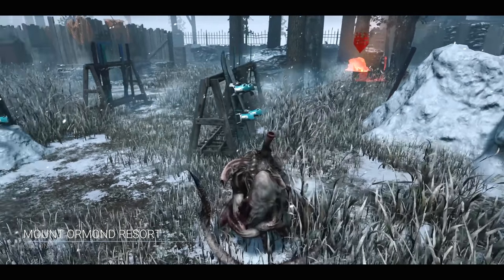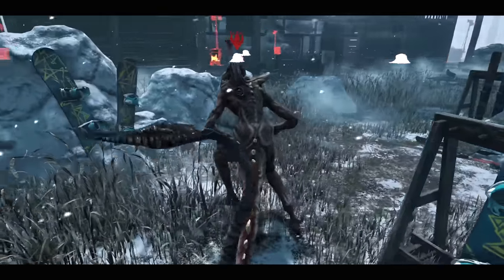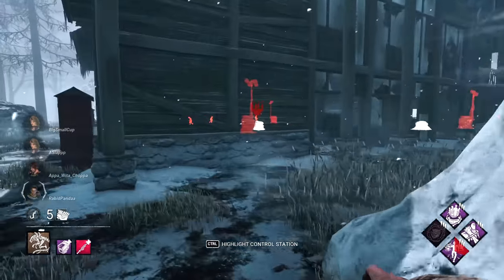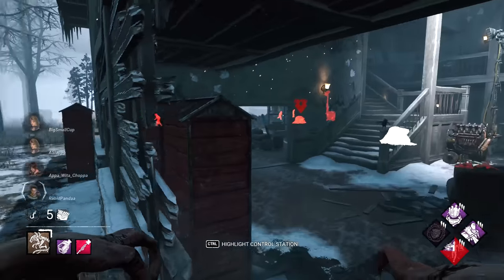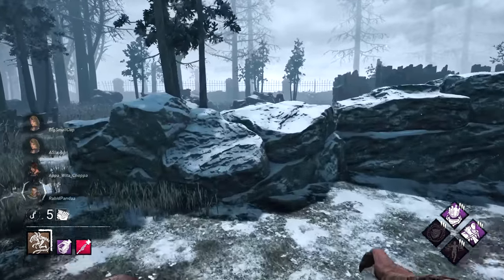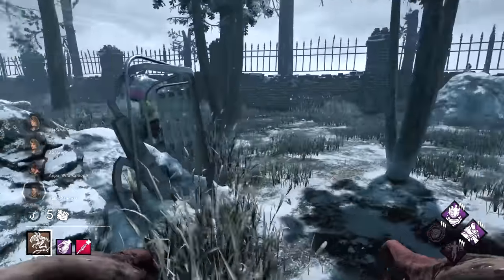Alright guys, we made it to the Mount Ormond Resort with the brand new alien skin. Yes, the chapter is out and I'm playing as the alien clone skin. We've got some interesting perks here — we get to see where they all are at the start of the game, so I'm just going to walk on over and go for this girl first.